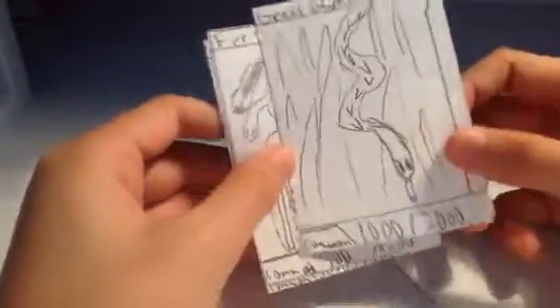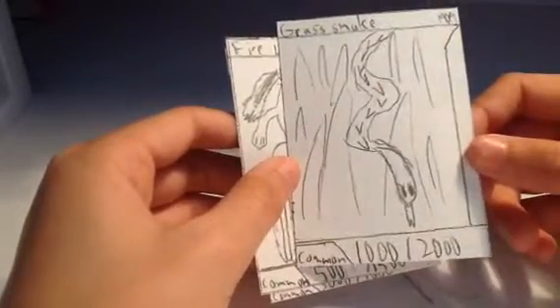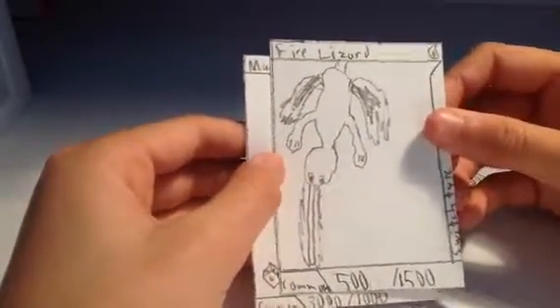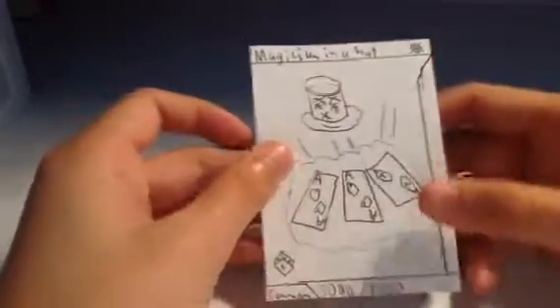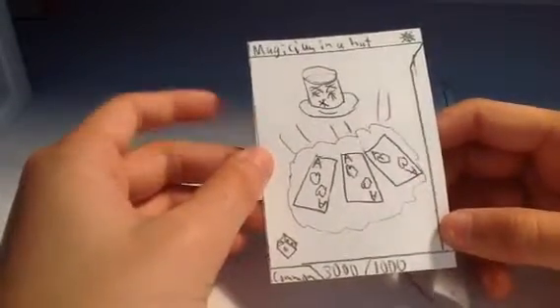Grass Snake, which is the most basic — 1,000 attack and 2,000 defense. Fire Lizard — it is also a switch type. Common, of course. 500 attack, 1,500 defense. And the last card: Magician in a Hat — 3,000 attack, 1,000 defense.